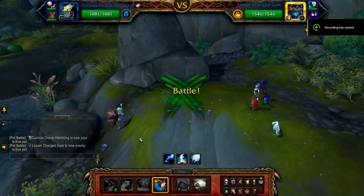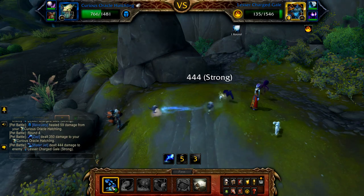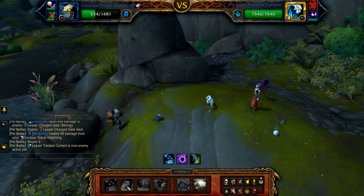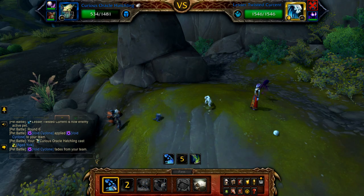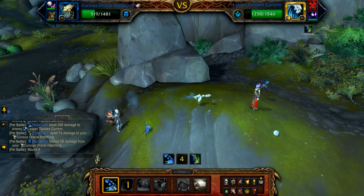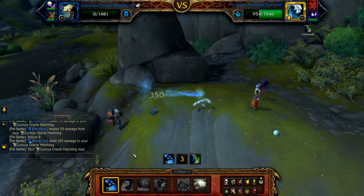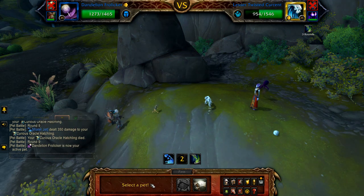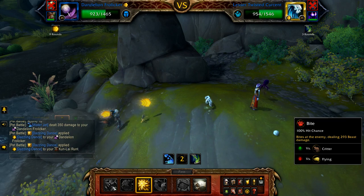Start with your Curious Oracle Hatchling and spam Water Jet until the gale is defeated. Once the gale is defeated, a Twisted Current enters — start with Aged Yolk to remove the Void Cyclone debuff. Now cast Water Jet until defeated. If you don't hit with Water Jet two times, this will likely fail. Once defeated, bring in your Frolicer — cast Dazzling Dance, and then Bite until the Twisted Current is defeated.